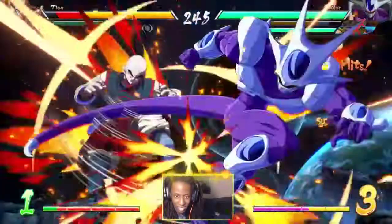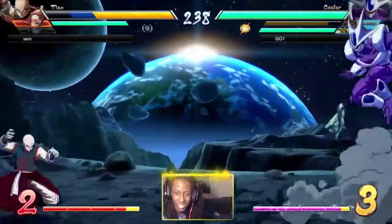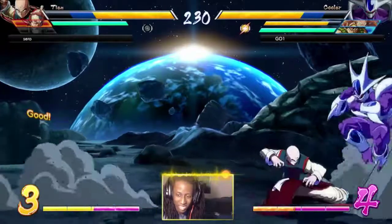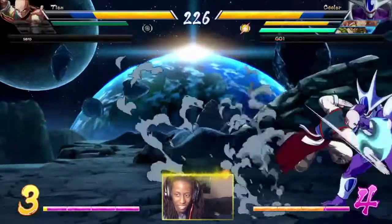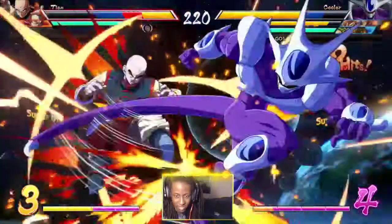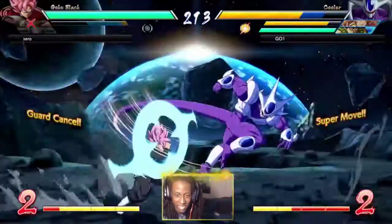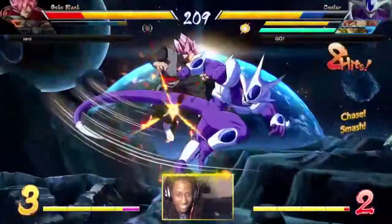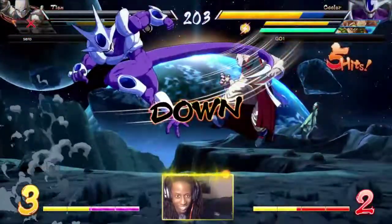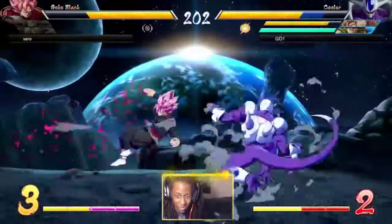Here comes some more Cooler. That hit has pretty good range - I thought it would just knock them away, but you can pretty easily convert off of a neutral hit with him. Nice DP! You can't poke out at that range against Cooler. He could have used 2M there earlier.